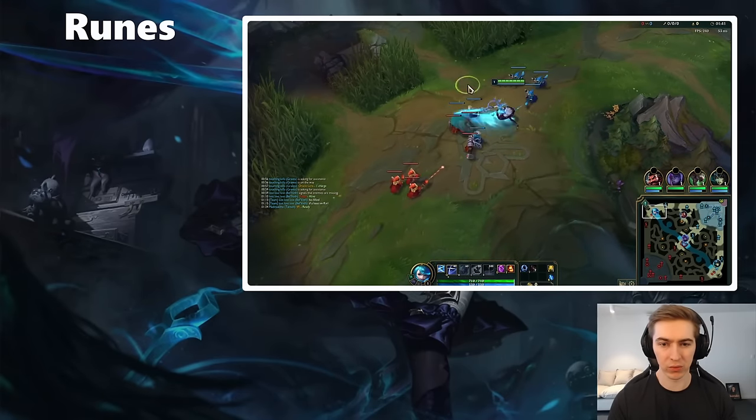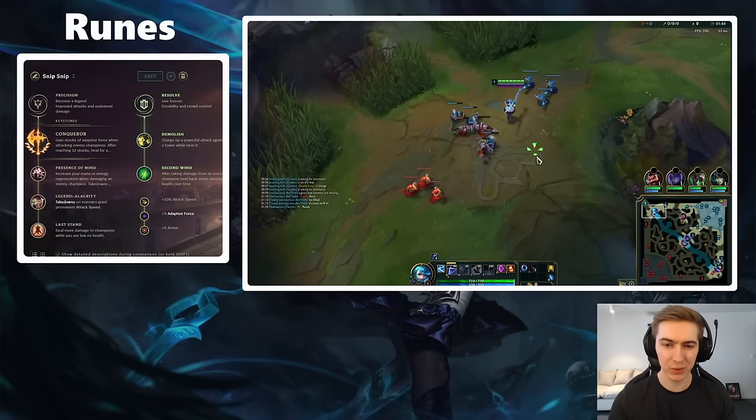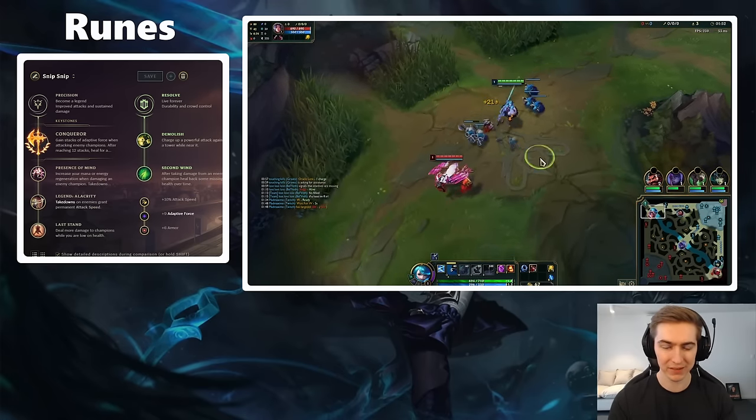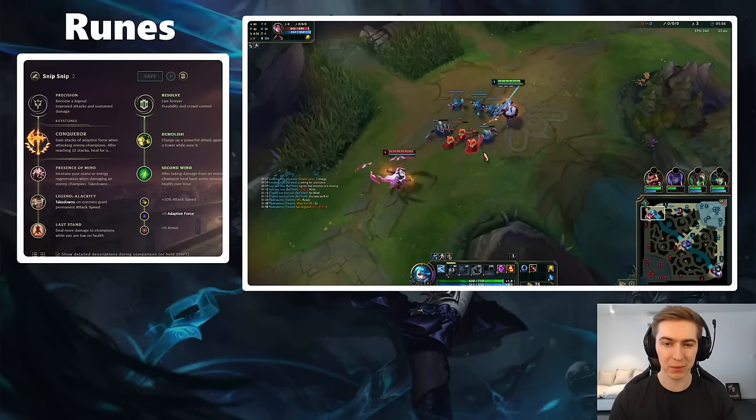First up we're covering runes, which are pretty straightforward on Gwen as you only have one page: the Conqueror page. As Gwen you want to be providing as much damage as possible for your team, and Conqueror is going to do just that. It gives you the most damage out of all rune pages, so I wouldn't play Gwen without it. In this tree you're going to be running Presence of Mind.